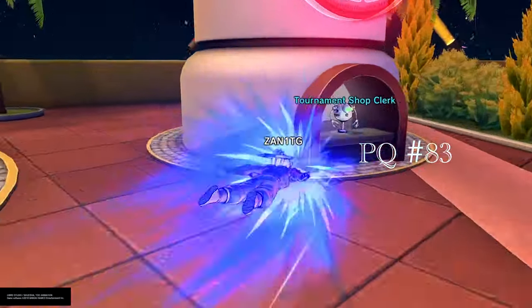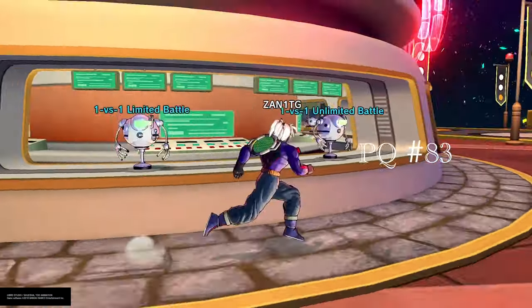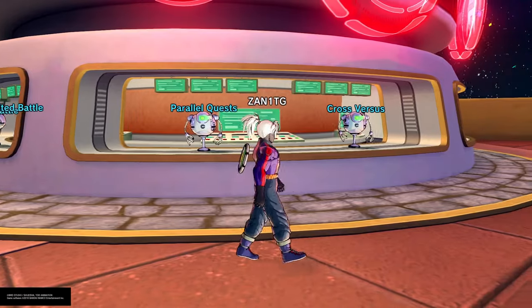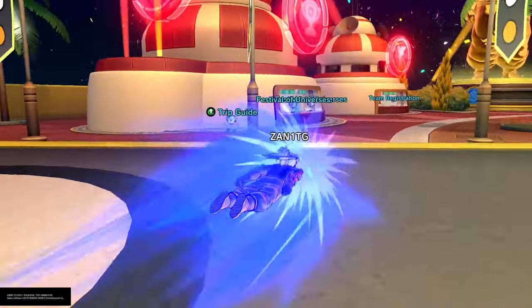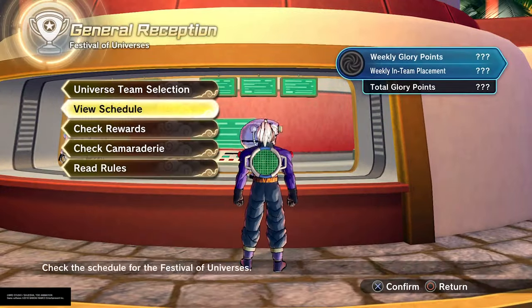There's the time space delivery, the tournament shop clerk, 1v1 limited battles — so you can literally just get in here for 1v1. There's parallel quests, cross-verses — you've still got to check that out — raid quests, and expert missions. Over on this side we have Festival of Universes, which is where you actually get to see how your team is doing, your team selection, and your glory points.